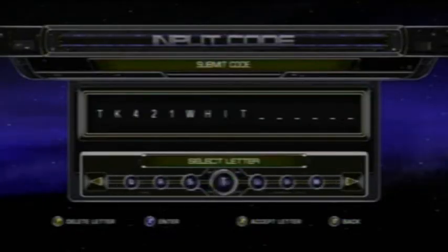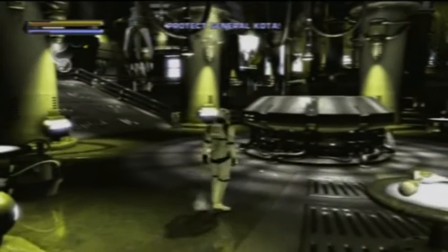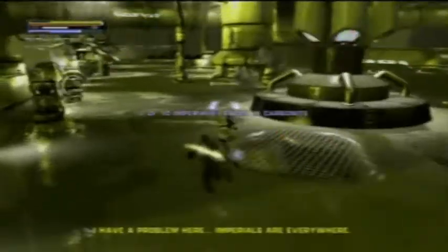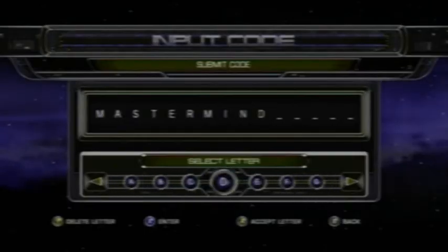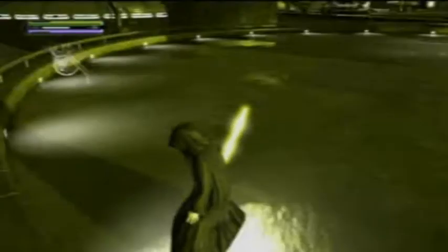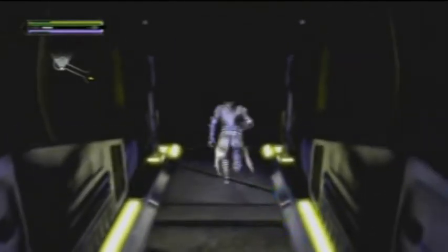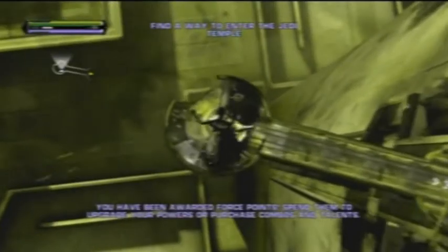There's more! If you go to the pause menu, you can enter different codes to unlock costumes. If you enter TK421 White, you get to look like a stormtrooper — it's really funny. There's also a Darth Maul costume. Spell MASTERMIND and you get the Emperor costume. The Emperor is so ugly! And there's even some downloadable content — I was able to download a whole new stage: the Jedi Temple.